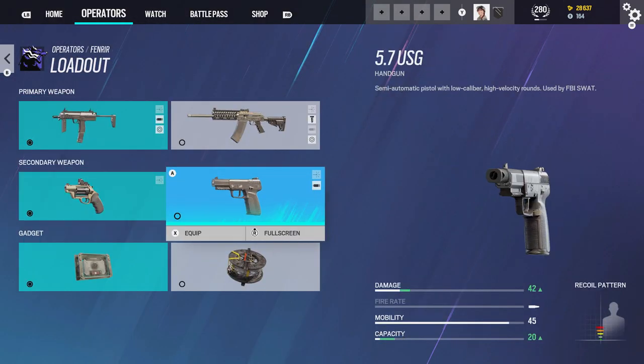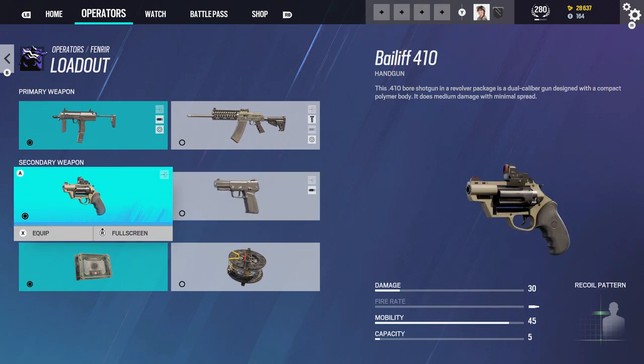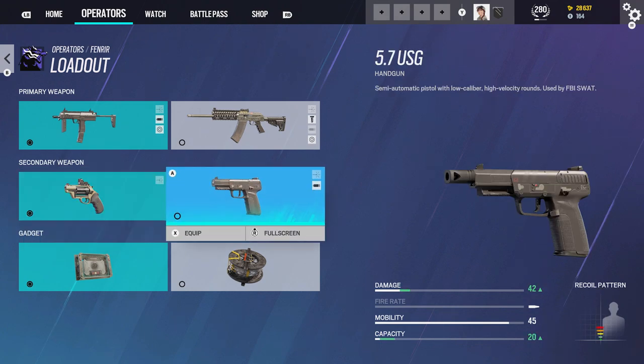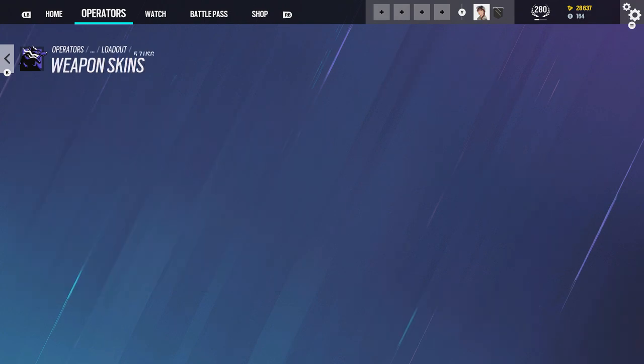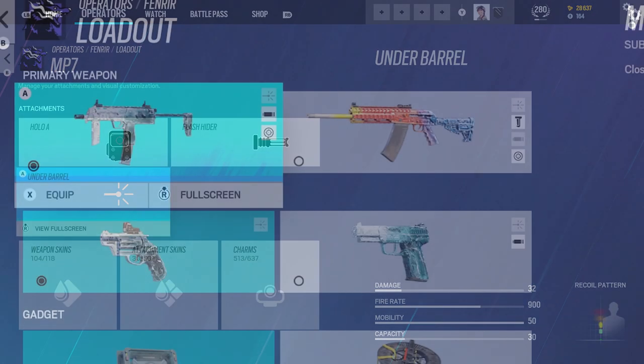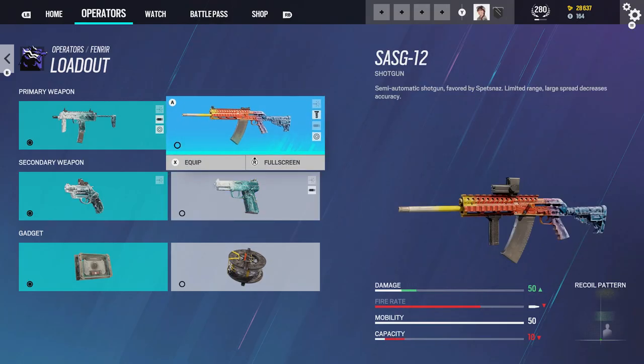He got the 5-7 — that's nice. Because on the test server he only had the MP7, the Sásquatch, and the Bailiff, but I guess they gave him the 5-7. So that's good. Now I can actually run Black Ice on all of them. I don't have Black Ice for the Sasji, unfortunately, but that's alright.